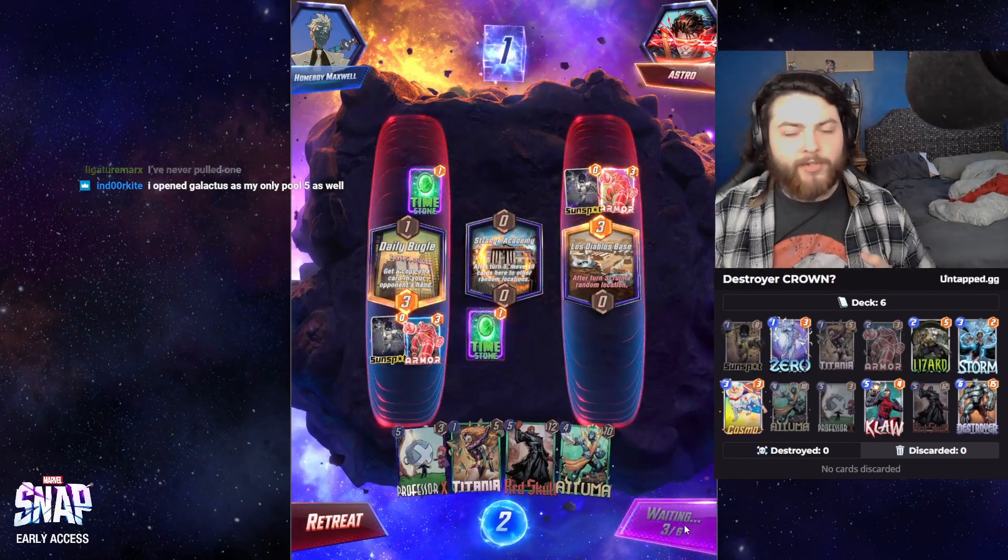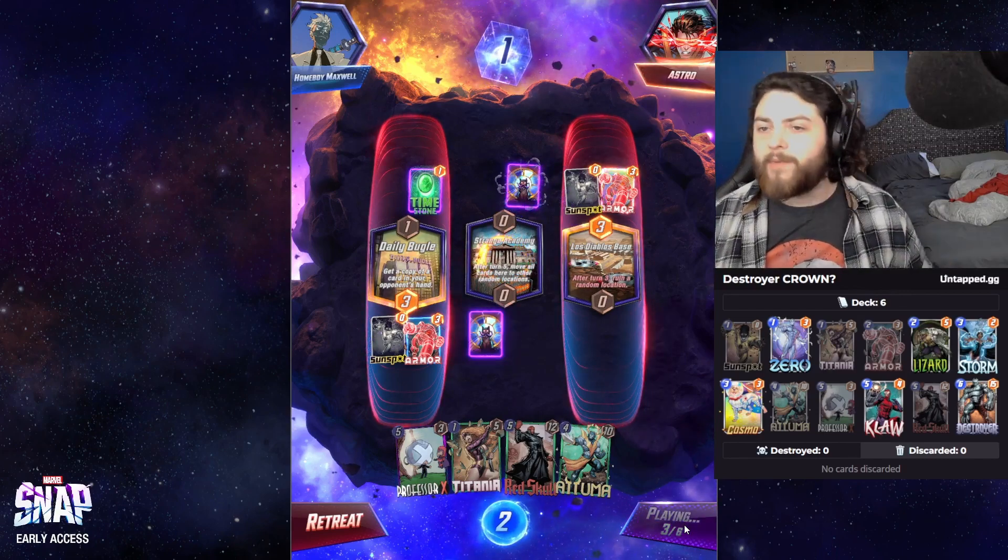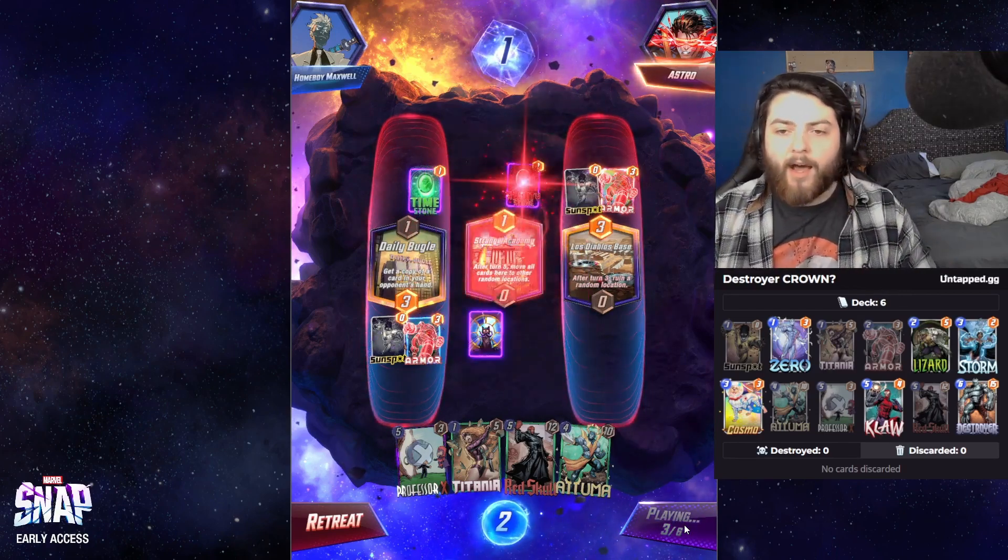You have Sunspot, which is just a great card. Zero is just a good card alongside Titania, Lizard, Atuma, Red Skull, and Destroyer sometimes. Storm is a really good card — Storm can be amazing.